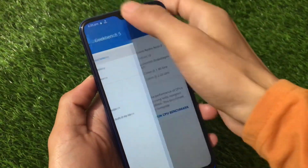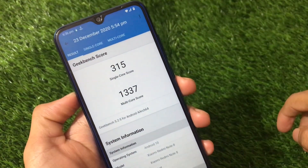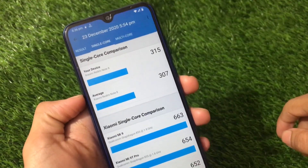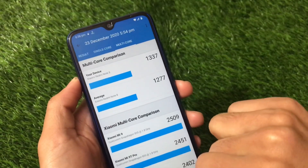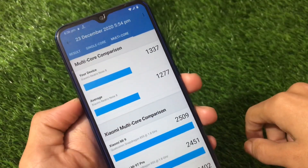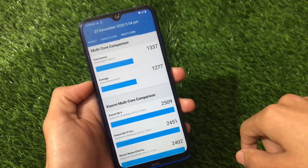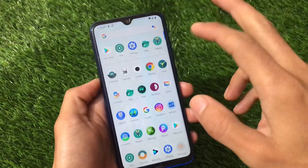The Geekbench score is quite impressive for Redmi Note 8 users. Single core is 315 and multi-core is 1337, which is quite good. The average single core is around 307, so 315 is good, and the average multi-core is 1277, so 1337 is honestly great. Scores don't matter much honestly, but they're there if you want to use them to decide whether to flash this ROM.